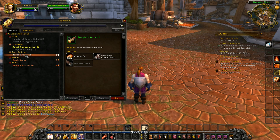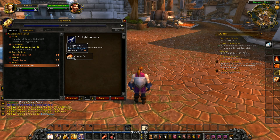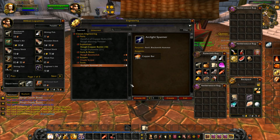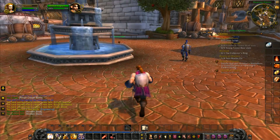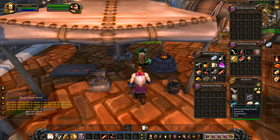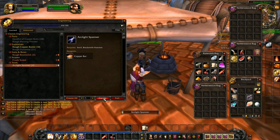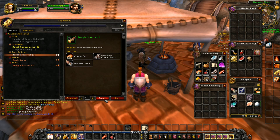The rough boomstick will level us up four points if we do that. We've got malachite so we can make one. For the arc light spanner we need a blacksmith hammer and anvil. From engineering supplies we can get a wooden stock for the rough boomstick — let's get two of those. The arc light spanner gives us two level up points. We're not going to make lots of arc light spanners.